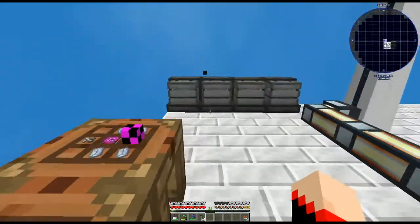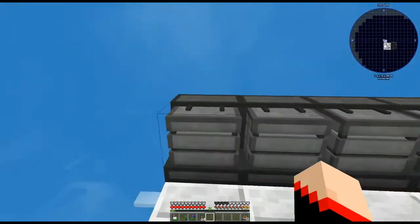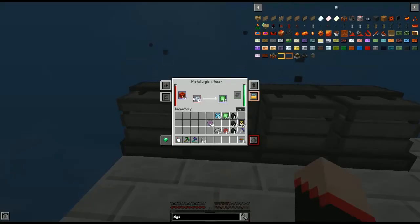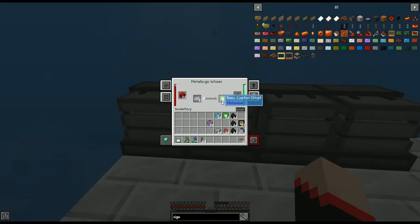To get the enriched alloy, I have four Metallurgic Infusers set up. For the enriched alloy, you put redstone in to fill it up, and each iron will create one enriched alloy. Next, we're also going to need basic control circuits.